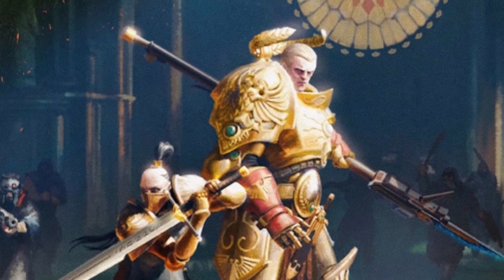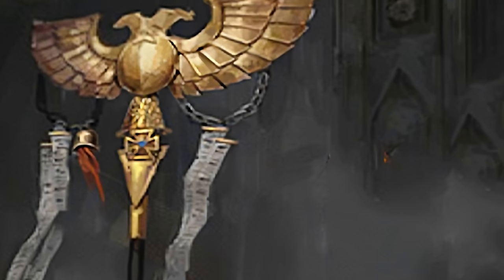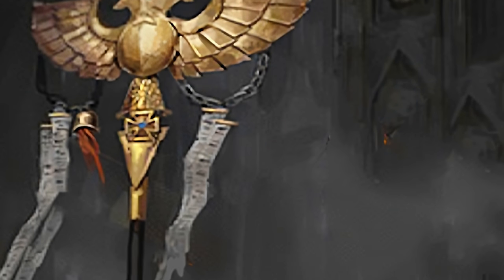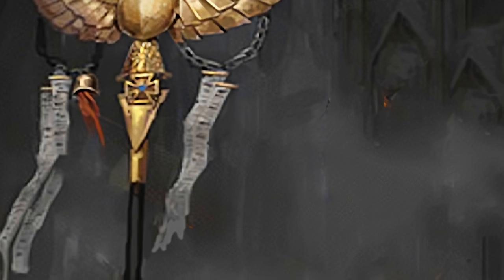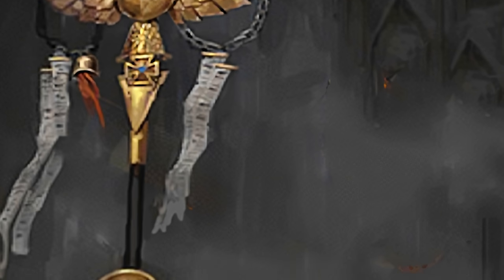The next cluster on this list is the Vexilus Praetors, who are the standard bearers of the Custodes. Their armour is not what is important — they could be wearing Terminator armour or standard Custodes armour. What is important is the big golden banner they wield. Unlike Space Marines who hold up their banners just to flex on their enemies, a Custodes banner is extremely technologically complicated, taking around a century to create.